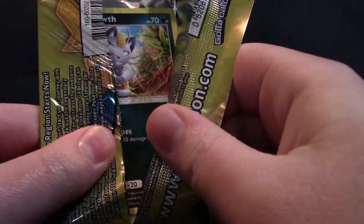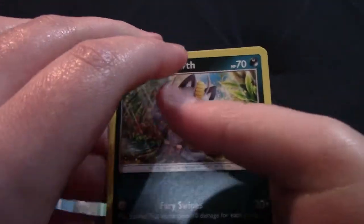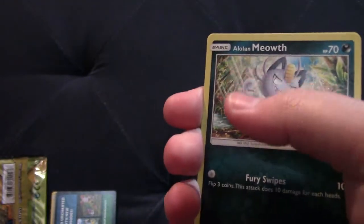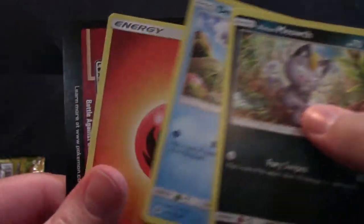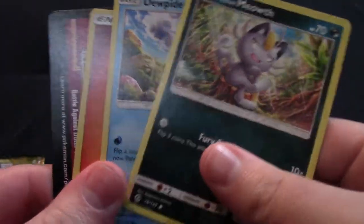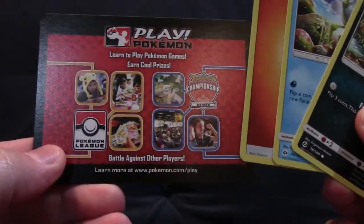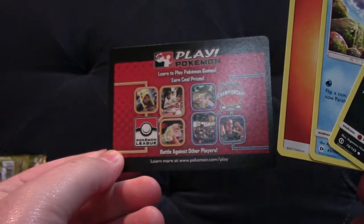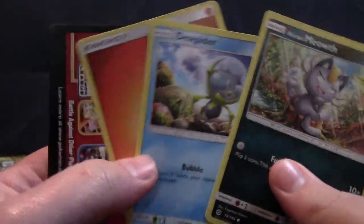I don't know how easy or difficult it is to weigh these, but I'd imagine it's not too hard. Let's see what we got - an Alolan Meowth, Dewpider, and another trash pack with this card. That's two packs with absolutely nothing.